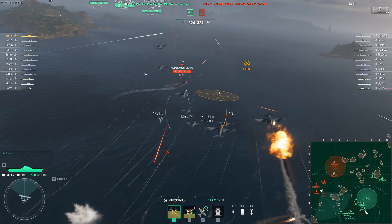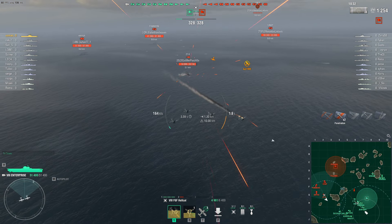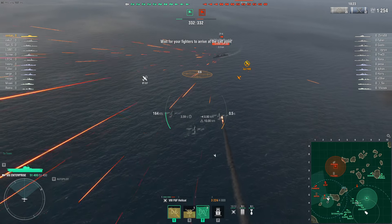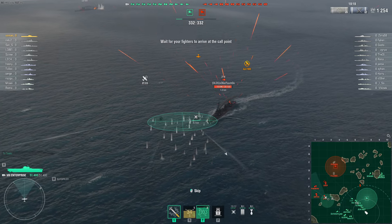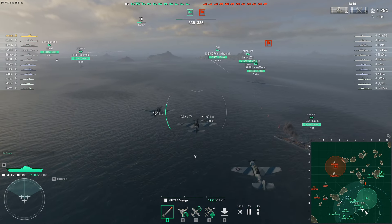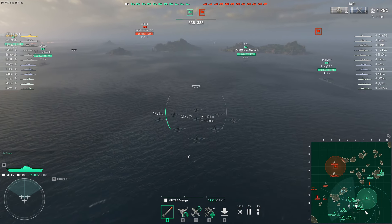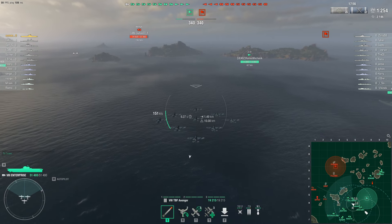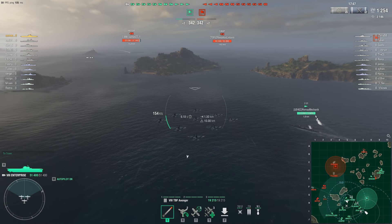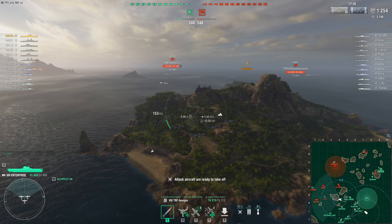ZF-6 has some good AA, and he tried to slow down to protect himself — which I'd highly recommend for destroyers. He's also trying to speed juke. Honestly, he did all the right things. Most of the time you'll have a good run against DDs, but if you're not leading properly like I did here, you'll get punished. ZF-6 has Defensive Fire so I didn't do much. Let me try to drop on him with torpedoes — the torpedo arming distance is also very impressive.